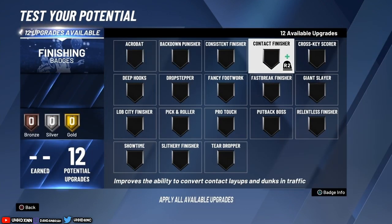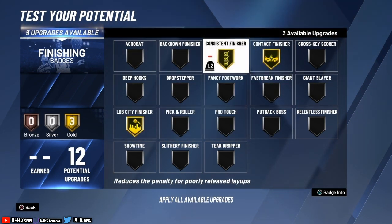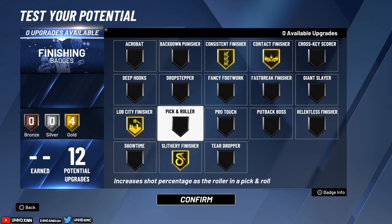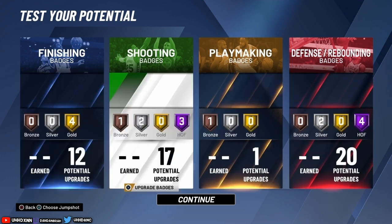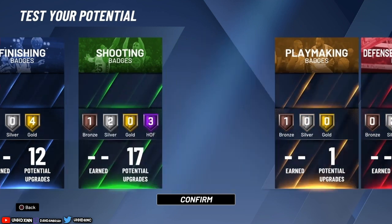For slashing, it's all preference — doesn't really matter much. I put contact finisher at gold, lob city finisher at gold, and consistent finisher at gold. You do get 12 slashing badges so it's pretty good. But this is the build — I hope you guys got a good preview of it. I do have some clips. I hope you guys enjoyed this video. I'm out — peace.